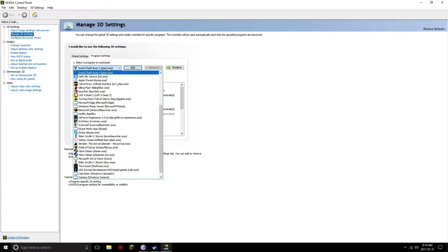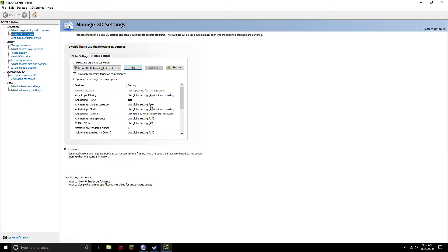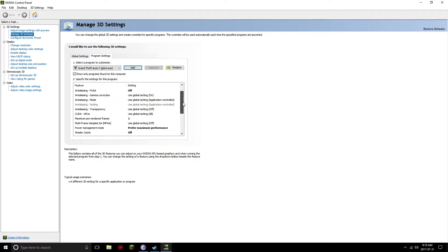Once that's done, the ones in bold are the ones you want to fix. Starting from the top: turn off anti-aliasing FXAA — it doesn't do much so you don't really need it. For Power Management Mode, set that to Prefer Maximum Performance, so when you're on GTA it'll focus high performance on the game.